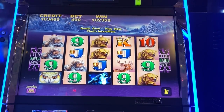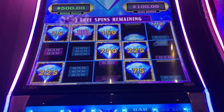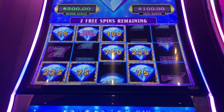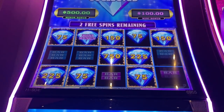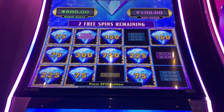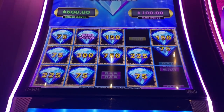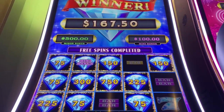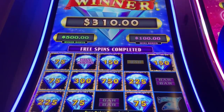I'll take it — a thousand twenty-three fifty, nice. These are dimes doing seven fifty a spin. The mini is a hundred bucks. It's a respectable total. Three-ten on that one, that's good.